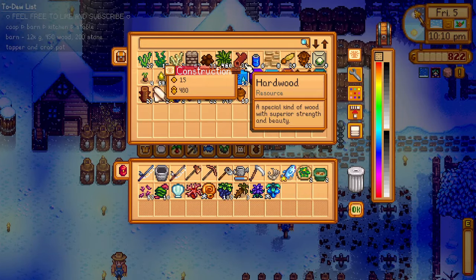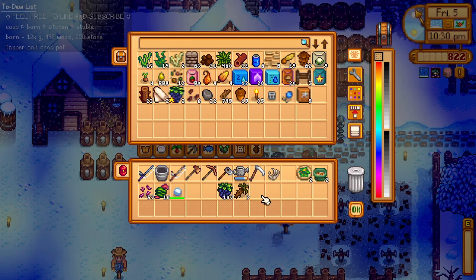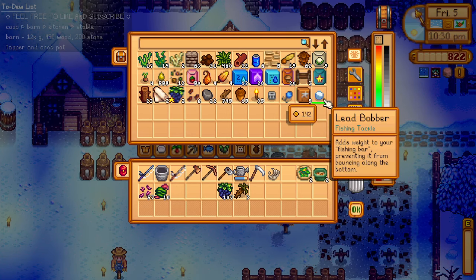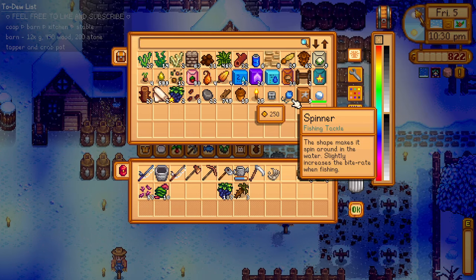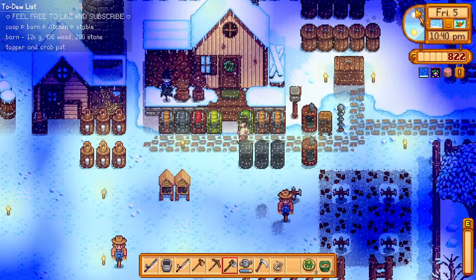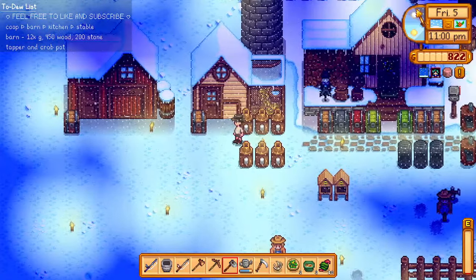Hopefully tomorrow we'll have happy spirits so we can go to the mine — we need copper. What a fun day! We got a new iridium rod that we can put bait and a tackler on. I want to save more time when fishing. The trap bobber causes fish to escape slower; we also have a lead bobber. I think I'll go with the spinner to increase bite rate so I won't have to wait long before a fish bites — more chances of catching fish and more time to practice my fishing skills.